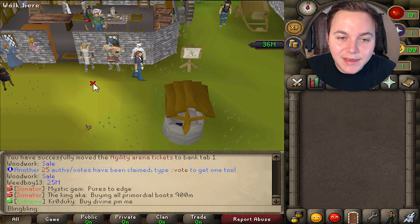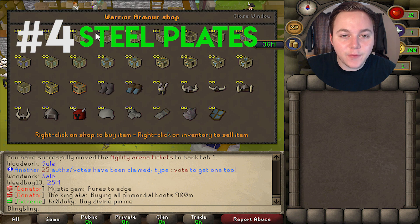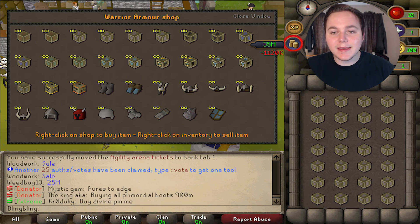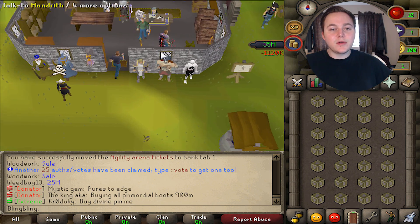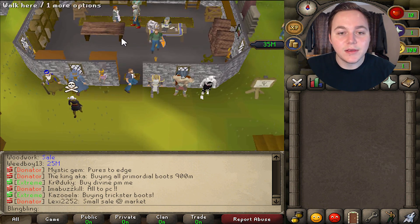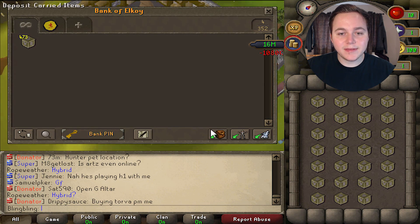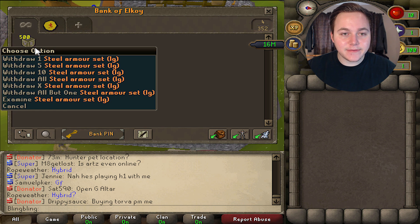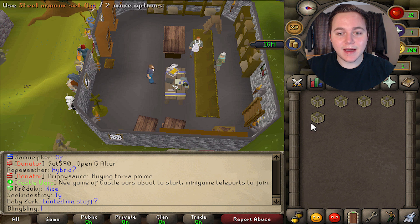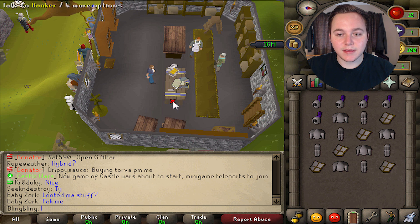The last and probably best beginner money-making method is steel plate bodies. People need steel plate bodies for steel titan, so there's a high demand for them. Come into the store and buy as many steel plate body boxes as possible, then go right up here to the bank and deposit them, and just rinse and repeat — use up all of your money if you can. I spent about 20 mil on sets and that gave me exactly 500 of these. You've got to open them all up — simply take them out and use them on the bench one at a time and it will give you everything inside.